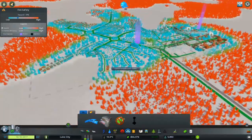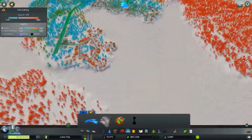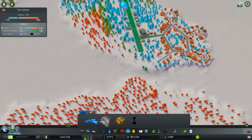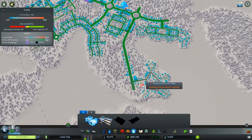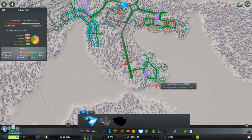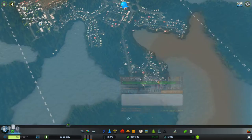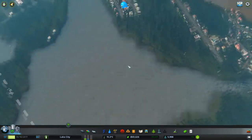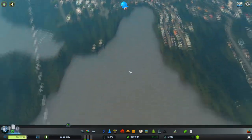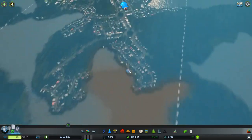Trees can catch fire from the Natural Disasters DLC, and normal fire engines cannot fight those fires. We've got good police coverage and education is good at the moment. We've got 69,000 in the bank and I think we can now start thinking about our first ferry links — giving people a reason to get up to the industry area.